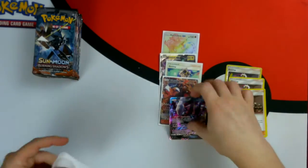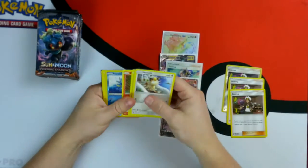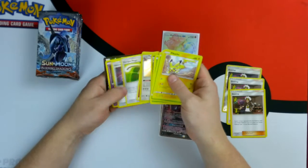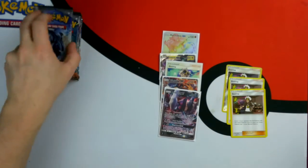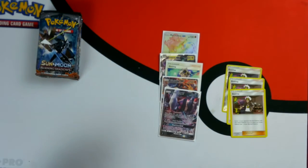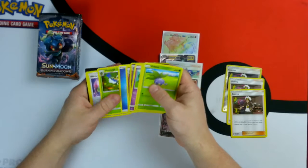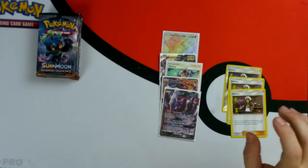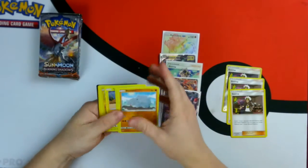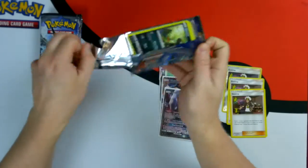We've got the Dark Ride EX. I'll be posting the affiliate links, as always, in the description below. For people that are new, it's just a link to Amazon where you can buy this stuff. We're not actually selling any sealed booster boxes or sealed products at this time.